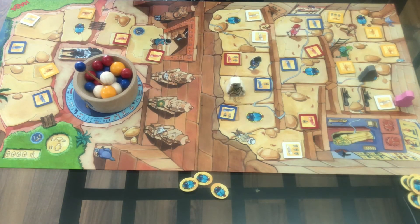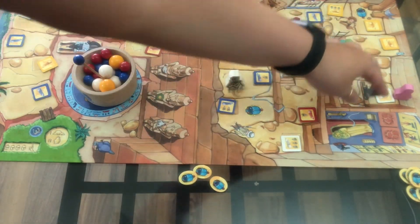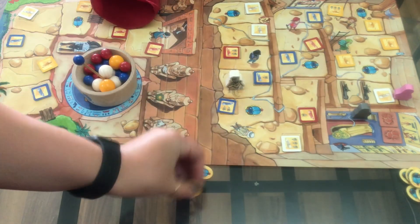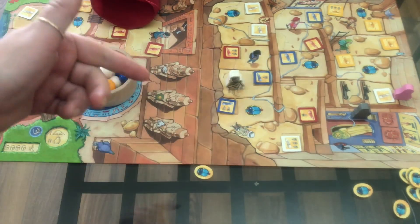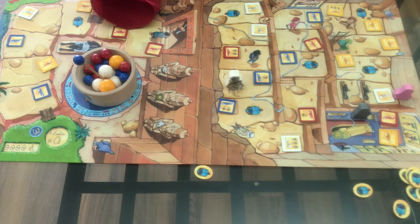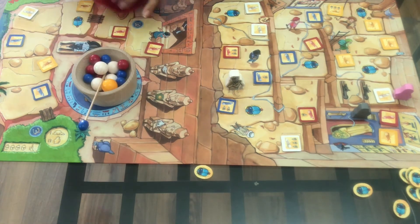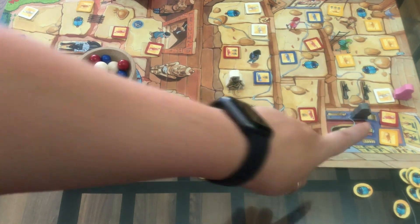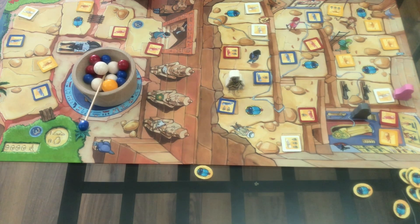We have now flipped over all the tiles and it is time to enter the tomb. To enter you have to pay two scarabs — I put my two scarabs in the bank. Now I need to successfully complete both tomb tiles at once to win the game. If I can't, the two tiles get swapped out and Andrea gets a try. I need to take out a yellow and a red without knocking it over — and I did it! So therefore I win the game. If I had failed, you'd take both tiles away, add two new ones, and Andrea would get her shot if she had paid the two scarabs to enter.